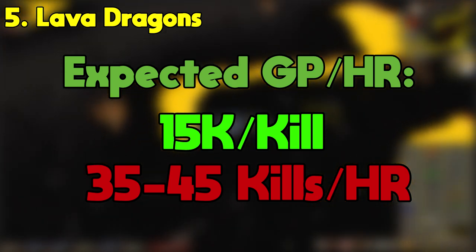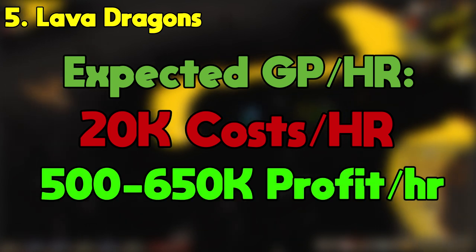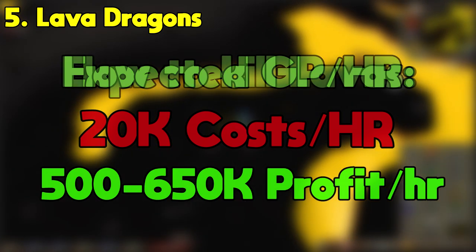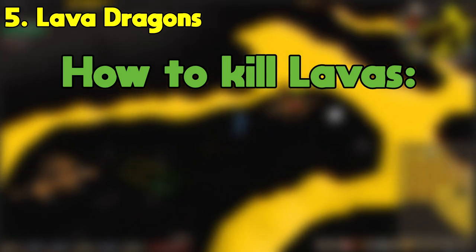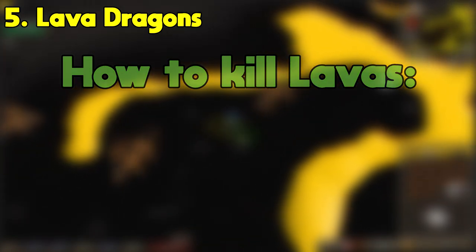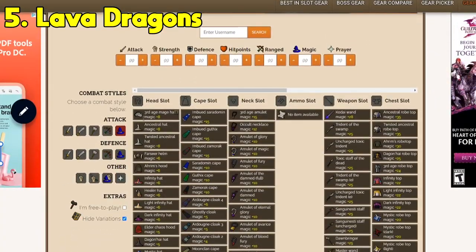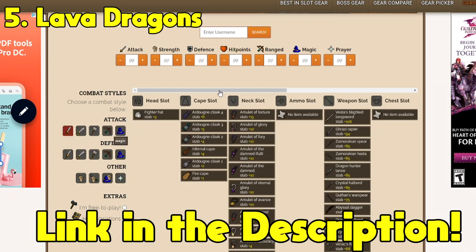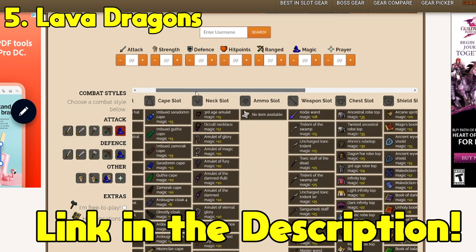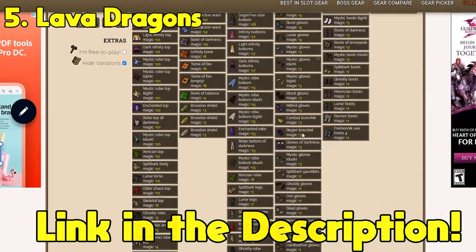With this setup I'm going to show you, you won't really spend more than 20k an hour, giving us a total profit between 500 and 650k per hour. I'm just going to go over one low-risk mage setup that I think works great at Lava Dragons. If you want to make upgrades, I'd recommend checking out osrsbestinslot.com. This site helps tons when figuring out what gear to equip because it ranks each piece of gear from worst to best, and even allows you to compare different gear setups, allowing you to figure out what works best for you in the wilderness.